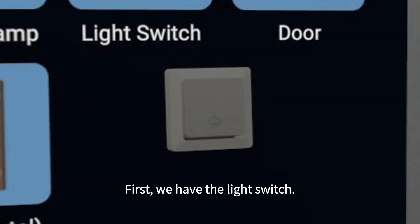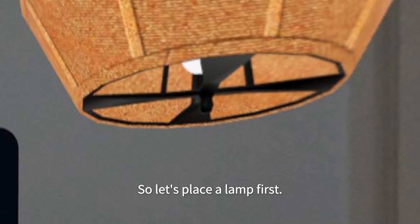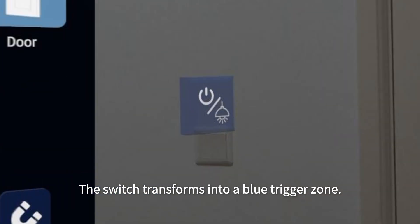First, we have the light switch. The switch needs to interact with a ceiling lamp, so let's place a lamp first. Then, activate reality enhancement — the switch transforms into a blue trigger zone.